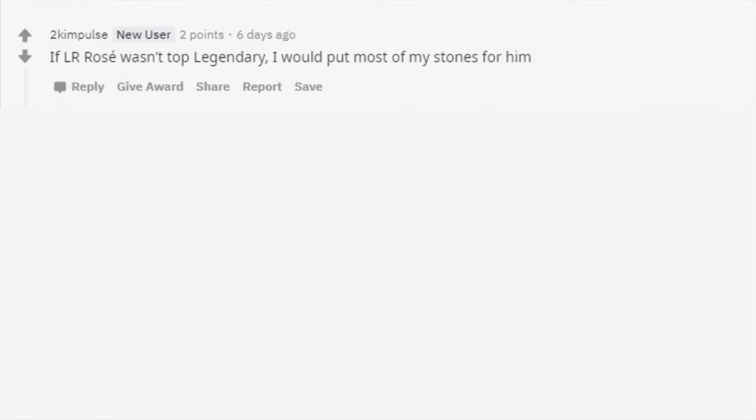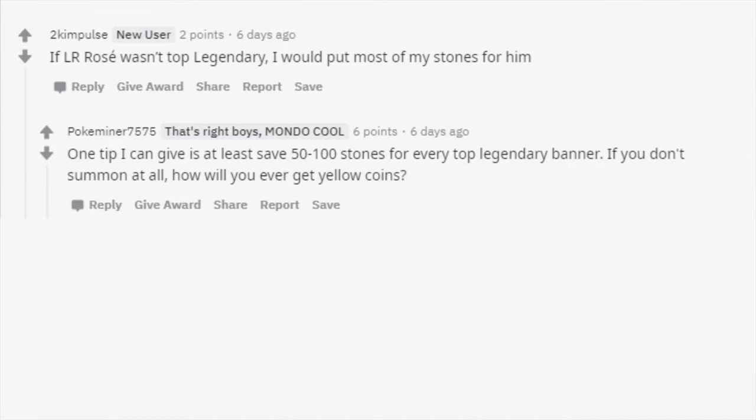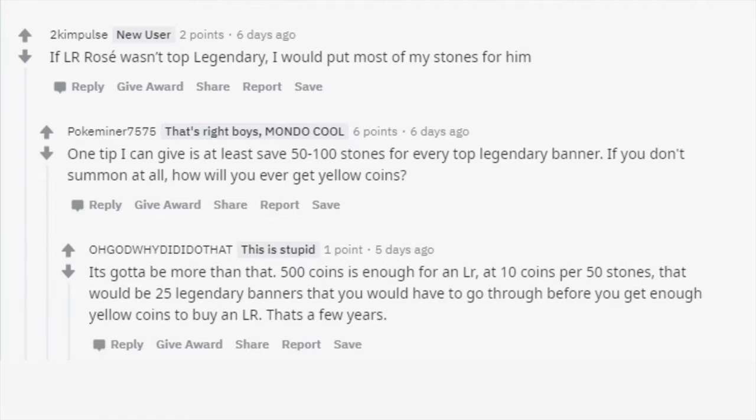If LR Rosé wasn't top legendary, I would put most of my stones for him. One tip I can give is to at least save 50 to 100 stones for every top legendary banner. If you don't summon at all, how will you ever get yellow coins? 500 coins is enough for an LR, but at 10 coins per 50 stones, that would be 25 legendary banners you'd have to go through — that's a few years.